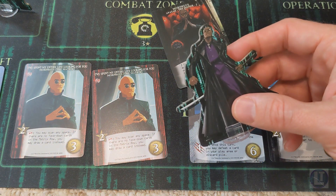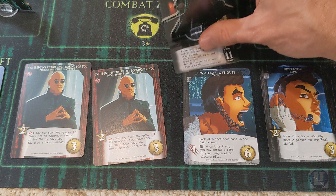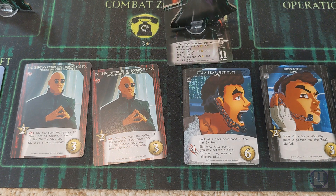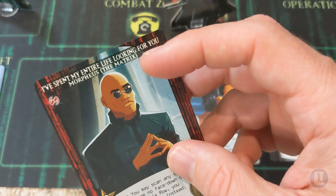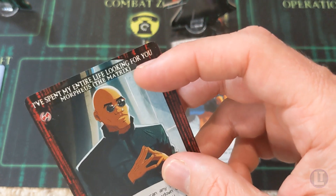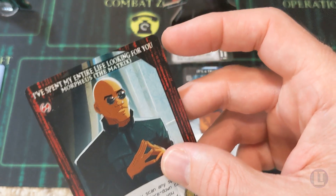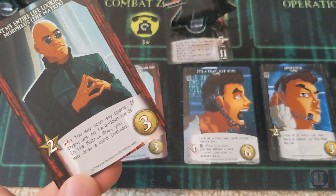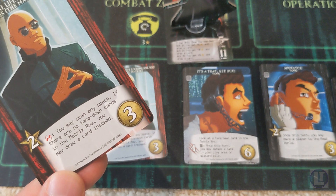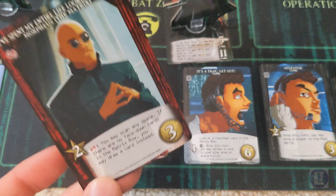Morpheus starts out the game in the real world — his avatar is on top of his avatar card. So at this point we can buy cards because we're outside of the Matrix. I have three recruiting points to spend, so it's pretty obvious I'm going to pick up one of these. This card offers a chance to match up the symbols and utilize the benefit, just like the tech cards. This is the survival card symbol — as long as you play another card with that symbol you may scan any space, and if there are no face-down cards in the Matrix row I can draw a card. I'm going to take that one for sure.